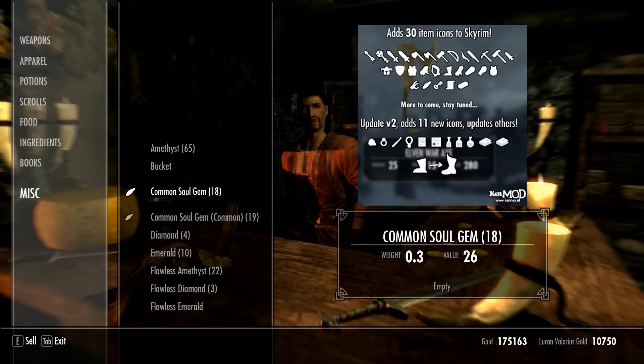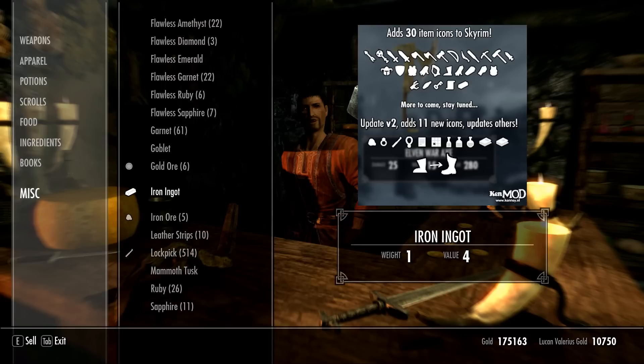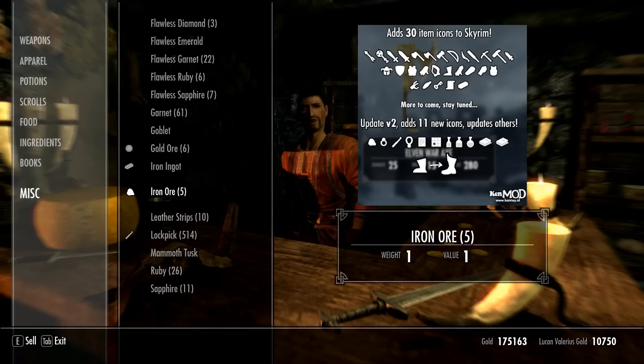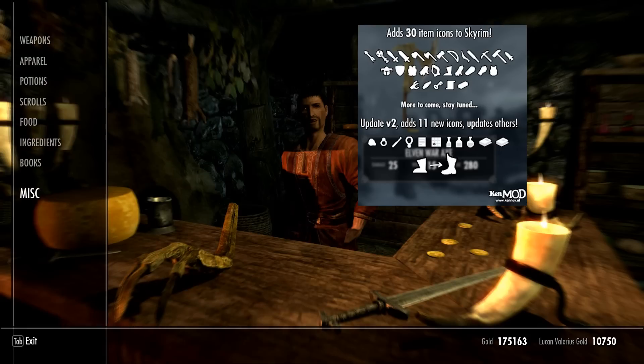In additional items we see some: the soul gems have pictures, the gold has a picture, we have the bars, the ingots, and the ores. Ore and the lockpicks all have a picture.